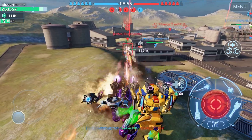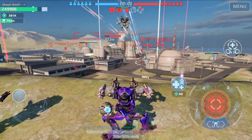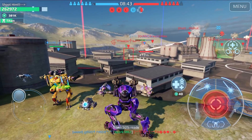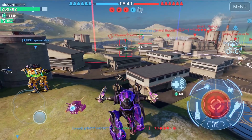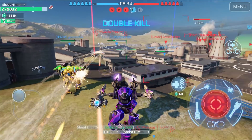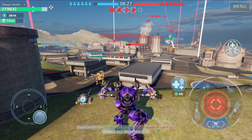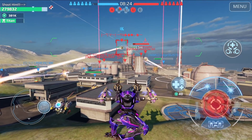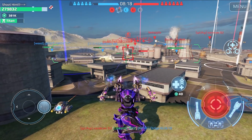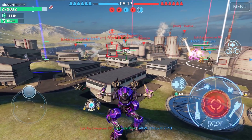We took out this Phantom — he's out. There is a Shell trying to take our beacons — we got him. We got another enemy. I'm not sure exactly what it was but I just took him out — that's the most important thing. Sometimes you cannot clearly see what you are facing but I killed him anyway. We got a double kill here.